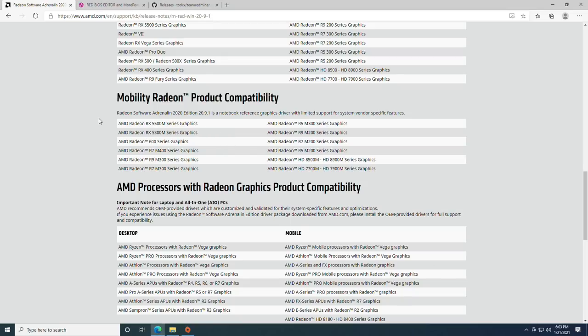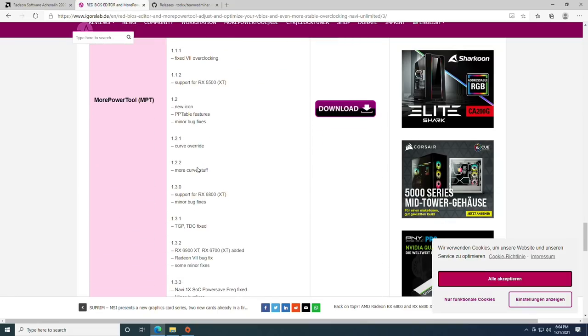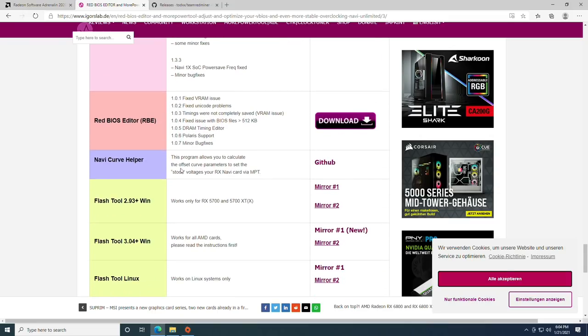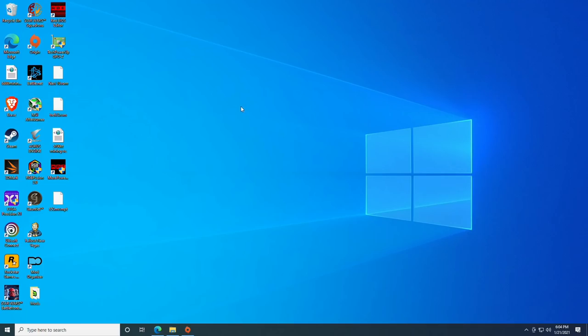The next things you're going to need are basically everything off of this page, which I'll have linked down below — the More Power Tool, the Red BIOS Editor, and so on. ATIFlash 3.0.4 seems to work perfectly fine. So the first thing we actually need to do is export our BIOS.